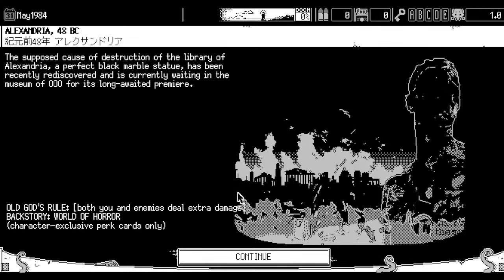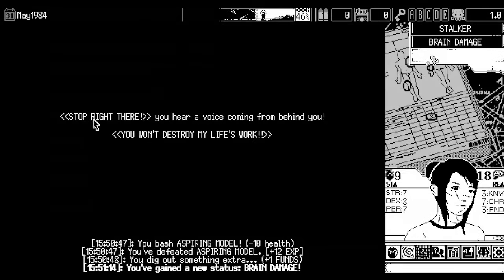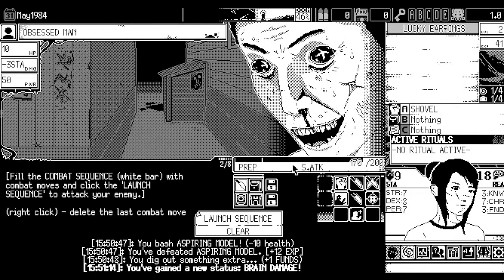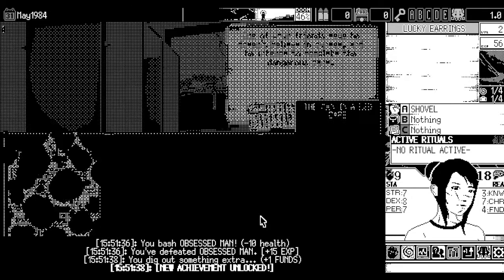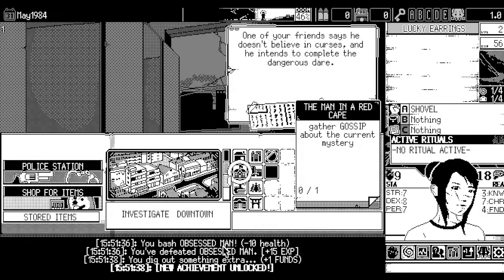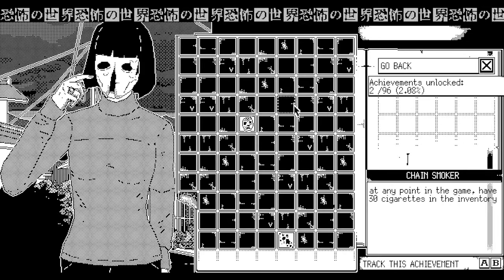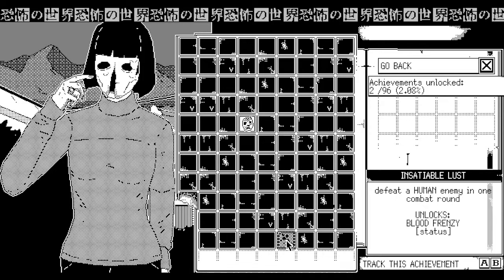The no-handcuff method: play as Aiko with the Totu enabled, buy a shovel from the hardware store, find the obsessed man in the downtown area during the first mystery, do the prepare action to a strong attack and he should go down in one turn. The reason to do some of these in the first mystery is that there is HP scaling on mystery, so after the first mystery you might not be able to one-shot the obsessed man anymore. There are other ways to do this achievement, but this is the quick one-two-three method for simplicity's sake. You'll still get the achievement and the blood frenzy curse status effect.